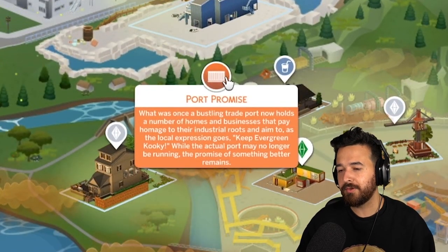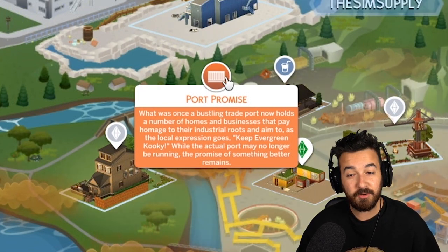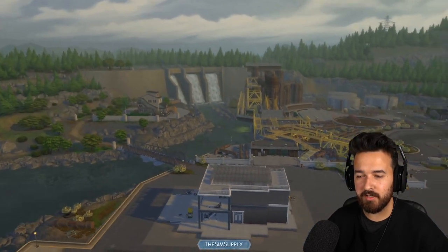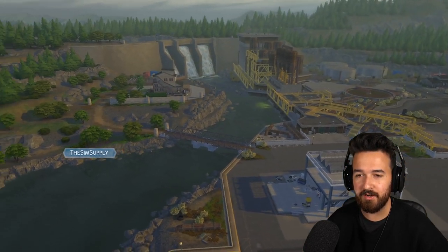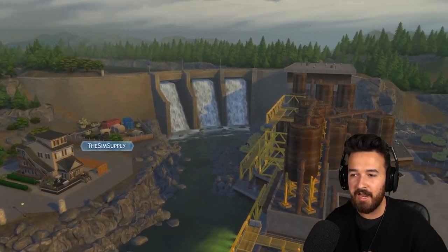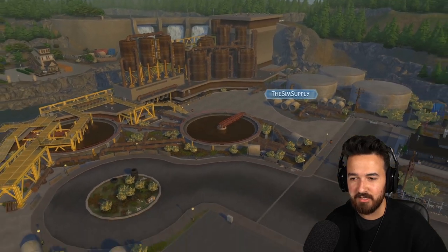And we've got Port Promise — the beautiful polluted harbor, which I think is my favorite place. That's where I've played pretty much completely so far. What was once a bustling trade port now holds a number of homes and businesses that pay homage to their industrial roots and aim to, as local expression goes, keep Evergreen kooky. While the actual port may no longer be running, the promise of something better remains. This is what it looks like when you first load up your save game — it's quite polluted, the air is quite brown, but you can change that through gameplay.